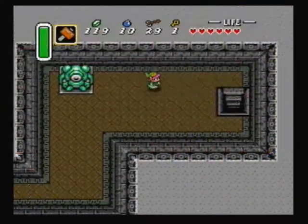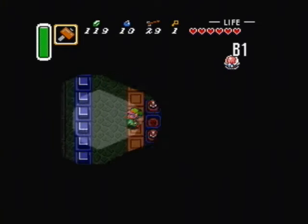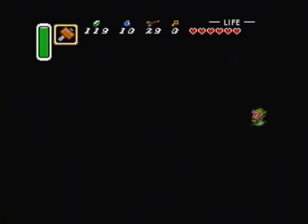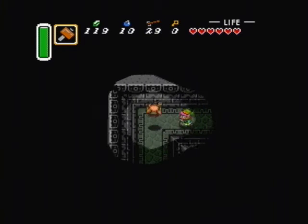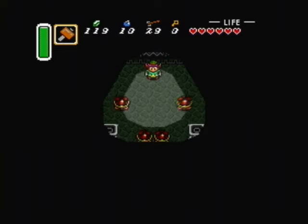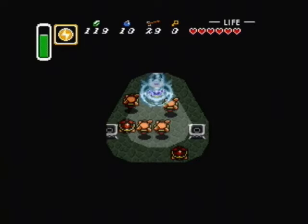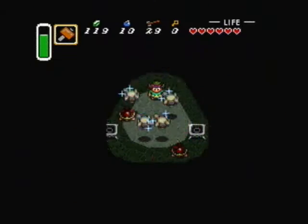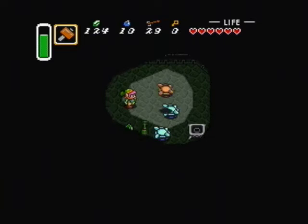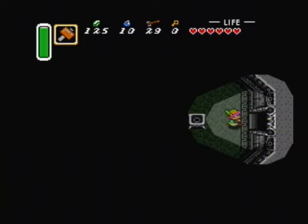Get the hammer ready because you ought to pound some weird mole-type enemies into the ground. You can use the magic hammer to kill the turtles in one hit after you knock them on their back. The magic hammer is a good item to use in conjunction with the Ether Medallion or the ice rod because if you kill a frozen enemy with the magic hammer they're more likely to drop magic containers for you. So you can get back to full magic pretty quickly if you're lucky.